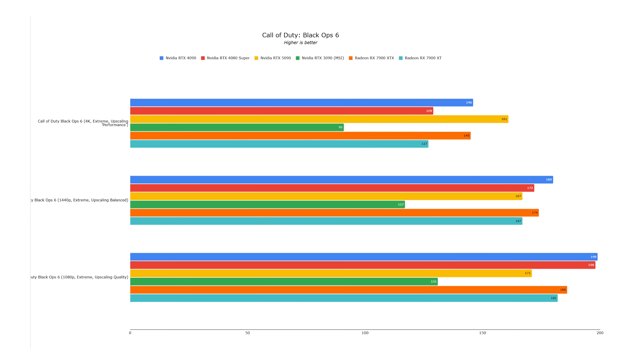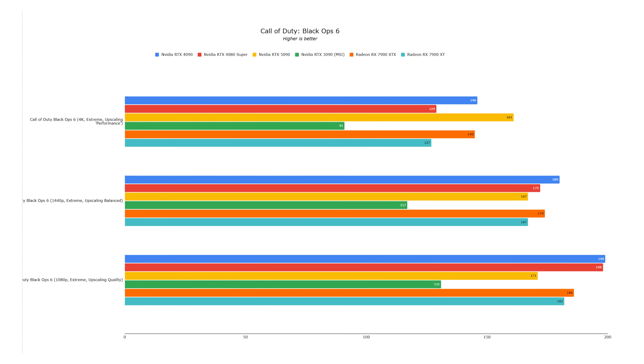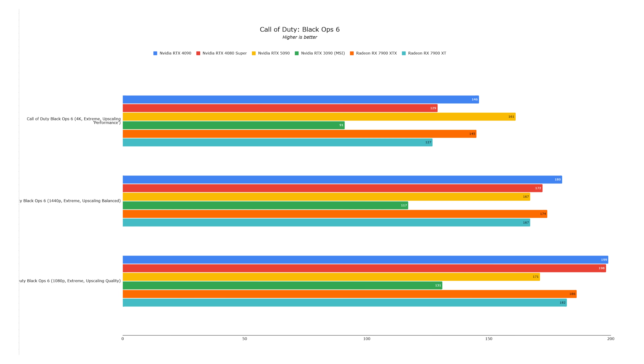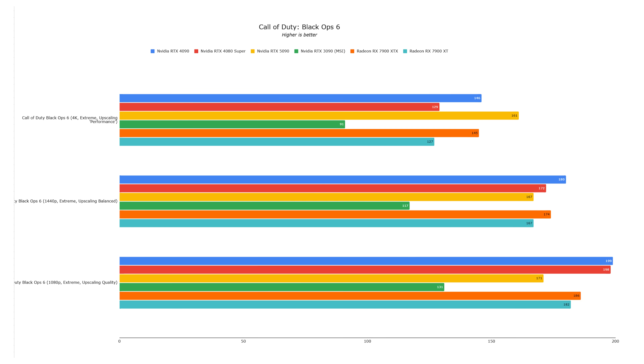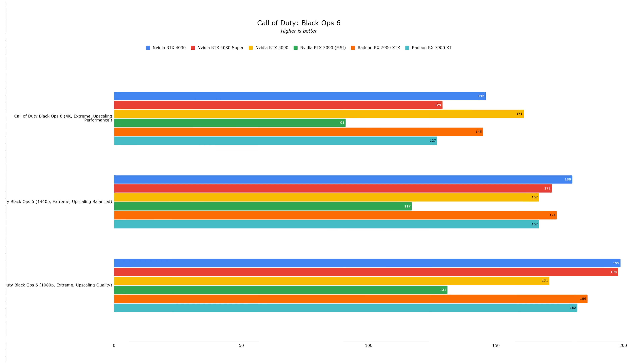In Call of Duty: Black Ops 6, we started to see the big issue with the RTX 5090 in today's games — a severe CPU bottleneck. At 4K extreme settings with DLSS set to performance, the RTX 5090 gets 161 frames per second compared to 146 frames per second from the RTX 4090. That's just a 10% performance difference, and definitely not what I'd call a next-generation performance increase. However, looking back at the RTX 3090, the 4-year-old graphics card gets 91 frames per second, which means a nearly 2x performance increase.